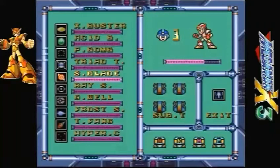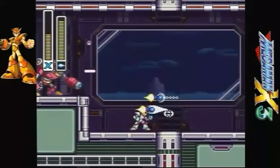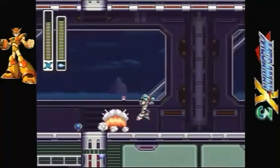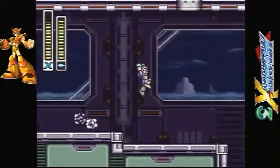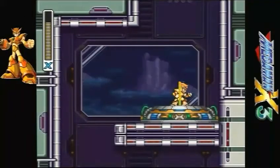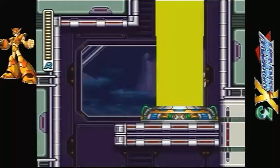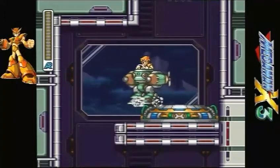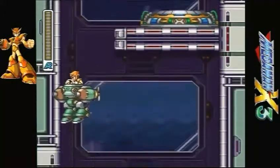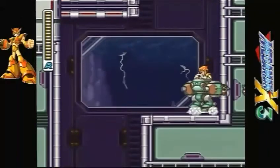Everything would just look like it has cracks. But if we did kill Vile, unfortunately we have to deal with a lot of these giant mook enemies. So that's why we have Frost Shield — just to give us our health back. And might as well show off the Frog Ride Armor, because it's the only one I haven't showed off.